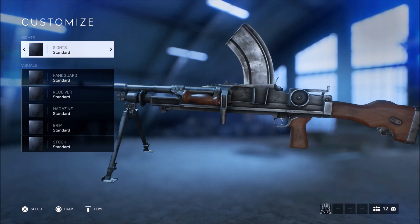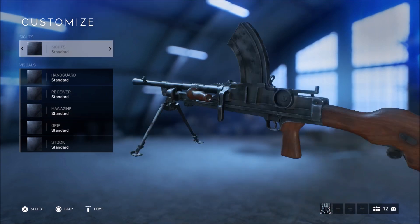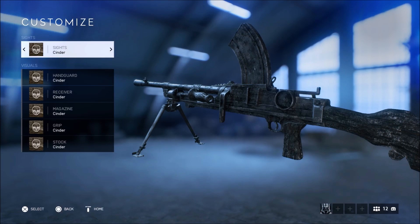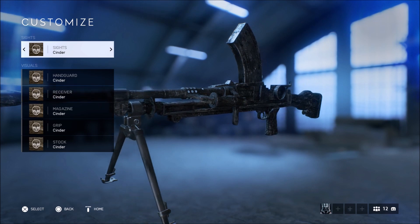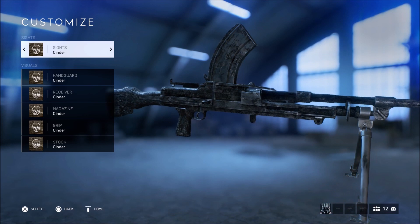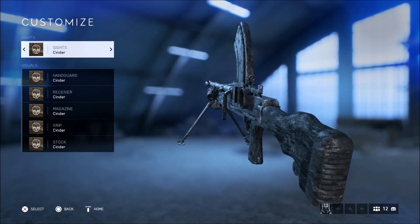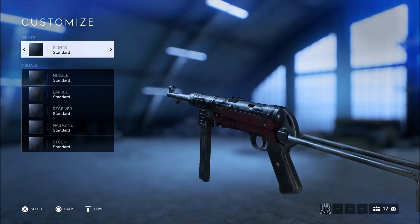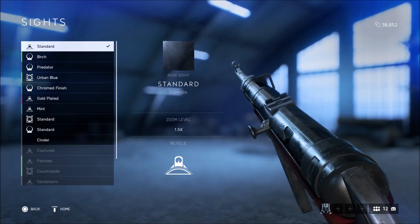The sixth weapon with the Cinder camo is the Bren Gun — another really good gun I've been using a lot recently in Firestorm — and this just completely looks insane. I love the way this one looks. Let me know in the comments which one you think looks the best and which one you'd want me to do a live commentary gameplay with.